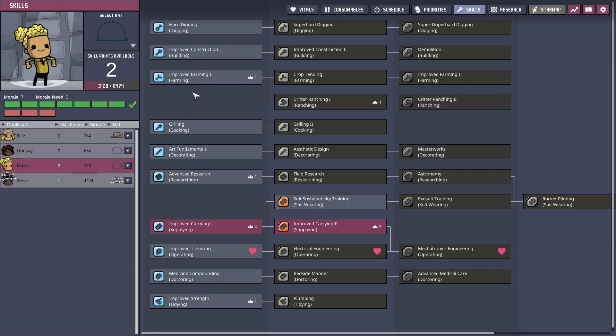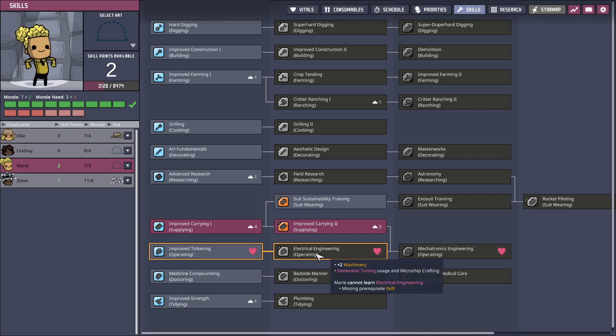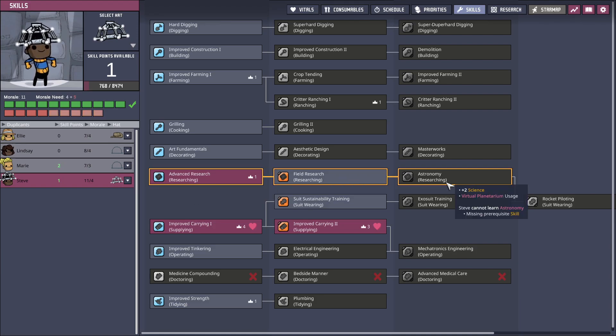How about you? You do like operating. Improved tinkering — I don't know if this is actually good though. We'll hold off on that for now. You don't have anything that you love, so we'll not deal with that. Field research would be good if we find a geyser.